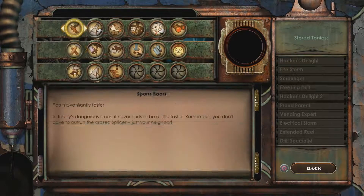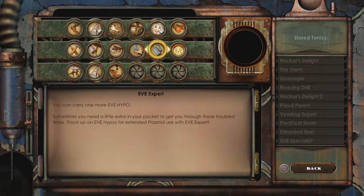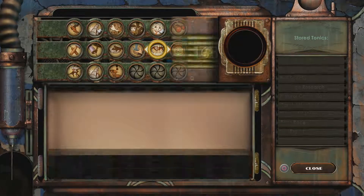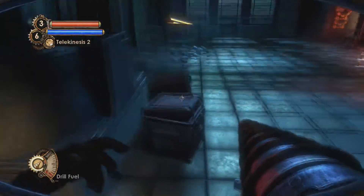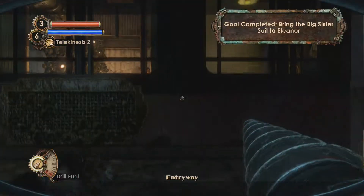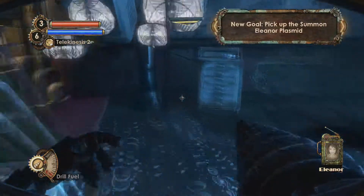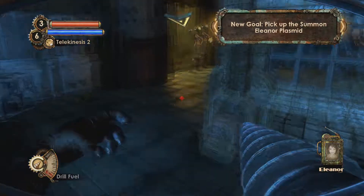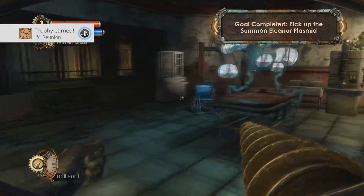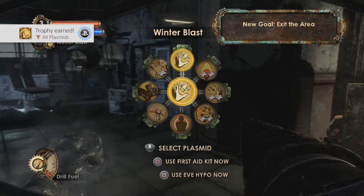I always focus on upgrading the weapons I get first - same thing with BioShock 1. The revolver, tommy gun, and shotgun are the main weapons I used a lot. The grenade launcher and crossbow I used less. So now we're done with that fight, now we have Eleanor as our buddy, and I think that's when you finally unlock the full plasmid slots trophy - yep, now it gives me the plasmid trophy.